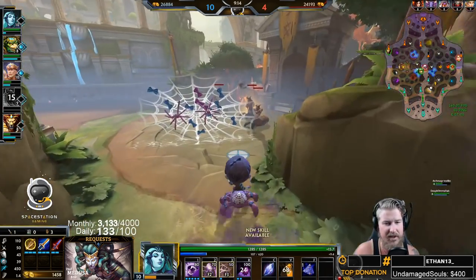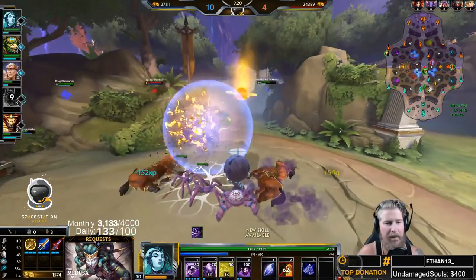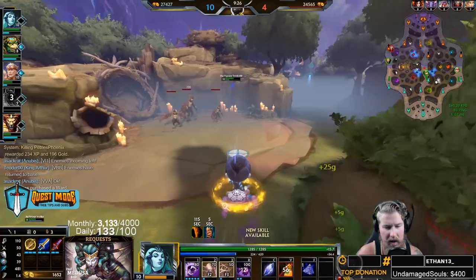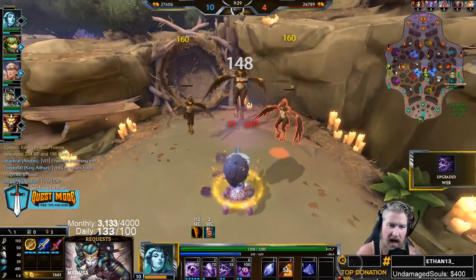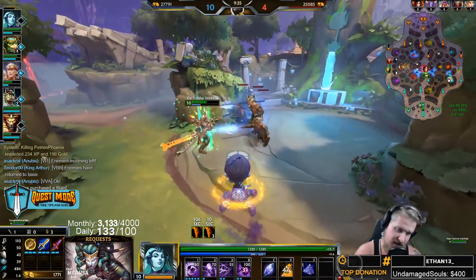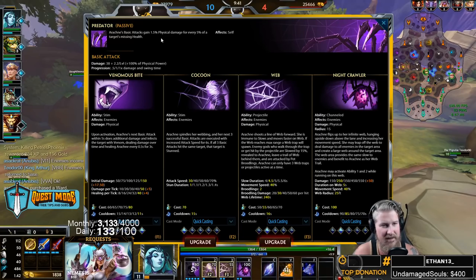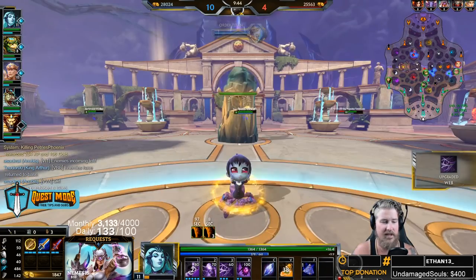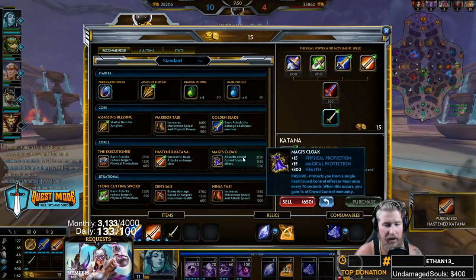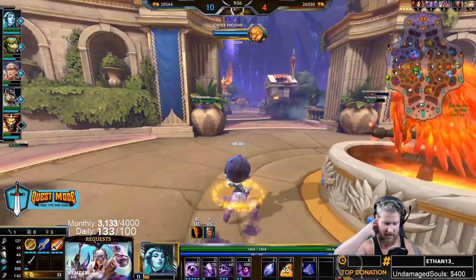Arachne's passive is 1.5% physical damage for every 5% of target's missing health — note it's physical damage, not physical power. Physical power is still good on Arachne, and sometimes you see power-hungry builds like Blood Forge, which I actually do like on her. You won't go Transcendence or anything up that line, but some bigger power items are fine. Just know your passive scales off physical damage, not physical power, so you're not restricted to only big power items.